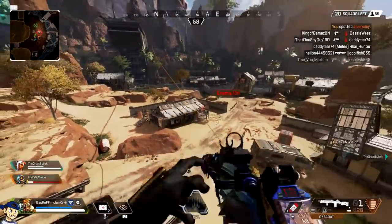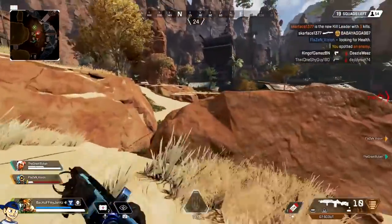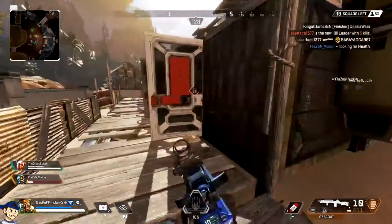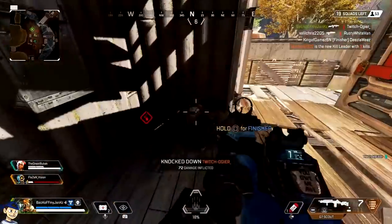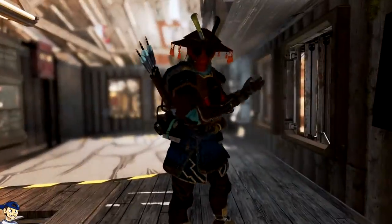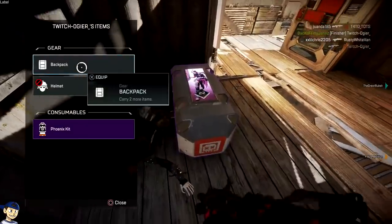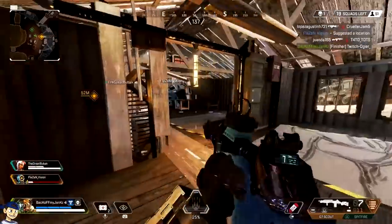Everything you see in this video is doable with a regular factory PlayStation controller. I myself play with what is known as a Battle Beaver controller — I feel like I have to tell you this just so you know. It's basically the same thing as a Scuf, but instead of paddles on the back it's got buttons. So my X and my circle button, my jump and my crouch, are on the back of my controller. Other than that, everything I show you in this video can be done with a factory Sony controller.